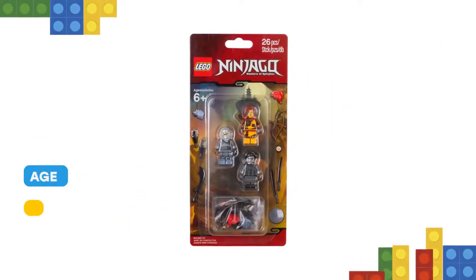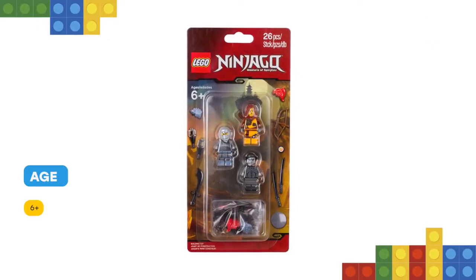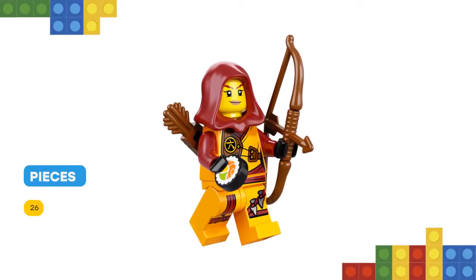This Lego Ninjago accessory set includes three minifigures and an assortment of weapons and accessory elements to inspire fun roleplay action and expand the possibilities of Lego Ninjago play sets.